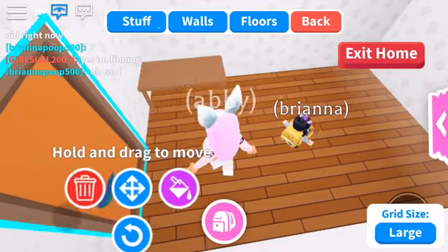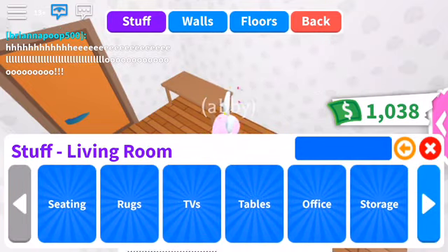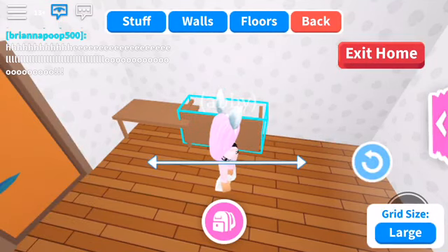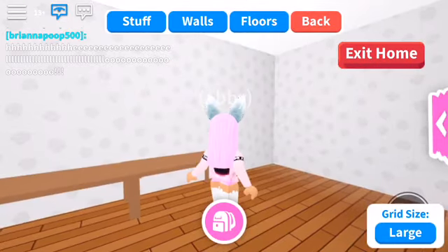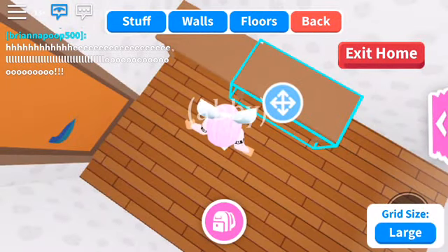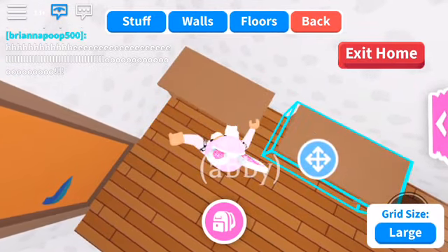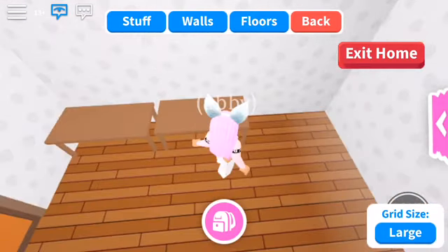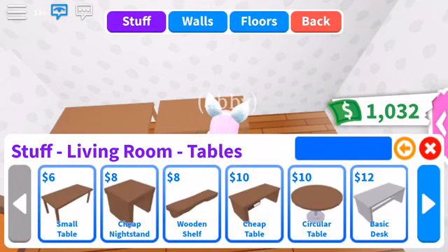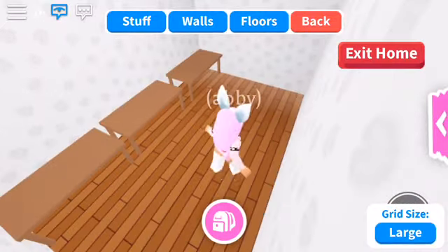So we can get a small table right there. Oh she's saying hello! So let's get the same table. They're so close to each other but we'll just ignore that. We can't change the color, which is really sad. I'm going to scoot this to the wall. Well, I can do that now — make it flat a little bit. And then let's put this right in here.